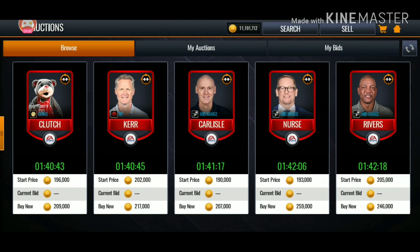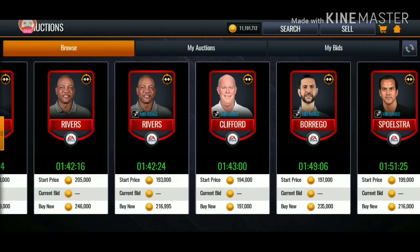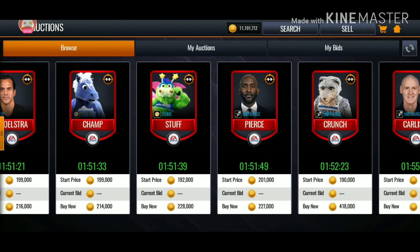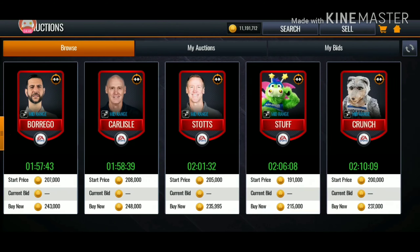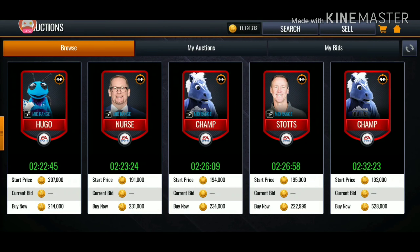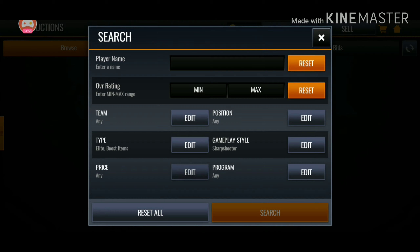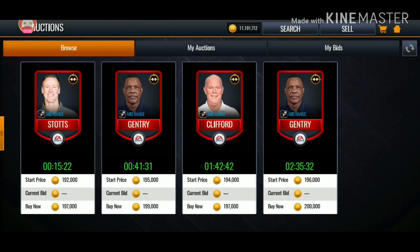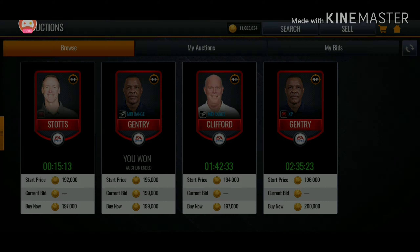Those dudes get XP boost. If we could choose, we'd rather have fans XP than coins. But it looks like XP is the only one here — XP and coins. I haven't seen a fan coach yet. We'll just go 200K and see if there are any for that price. Are coins starting to go down by a lot? I'll just buy this one right here — Alvin Gentry.